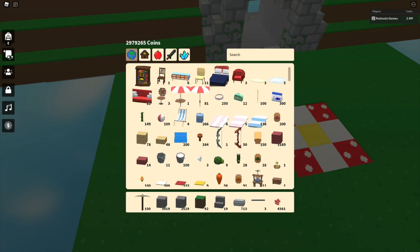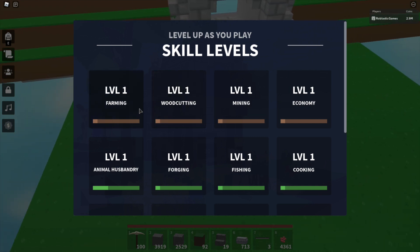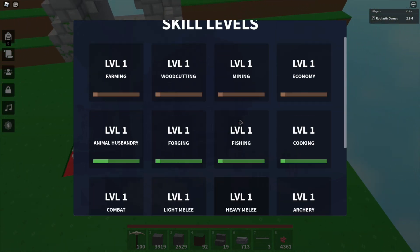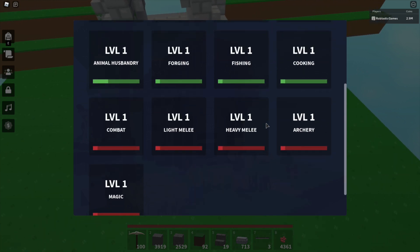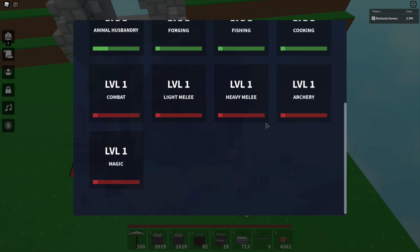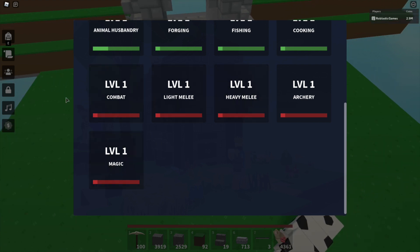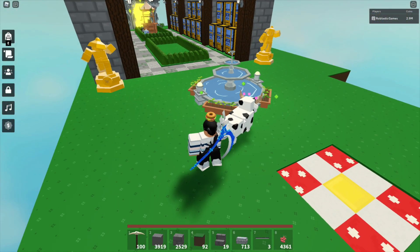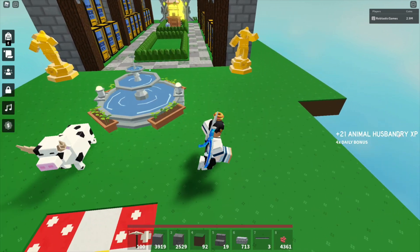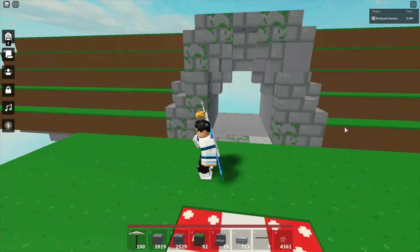Here are the new icons on the right side — these are the skill levels. The update adds level one farming, wood cutting, mining, economy, animal husbandry, forging, fishing, cooking, combat, light melee, heavy melee, archery, and magic. I think magic is the potion thing. If you pet your cow you get XP — I can see plus 21 animal husbandry. That's how you get levels.